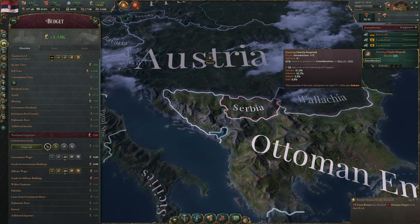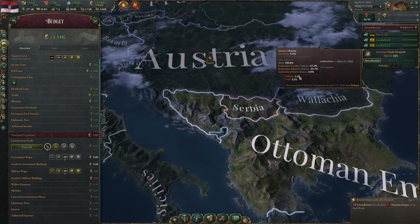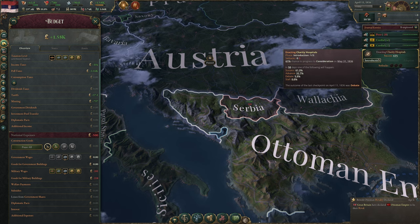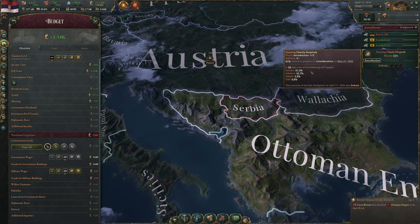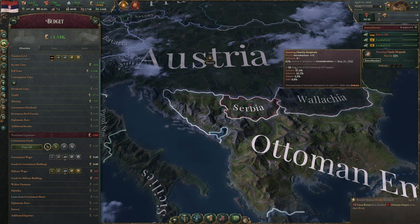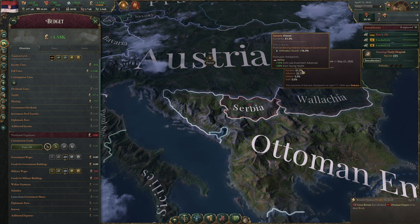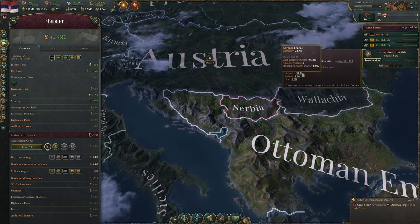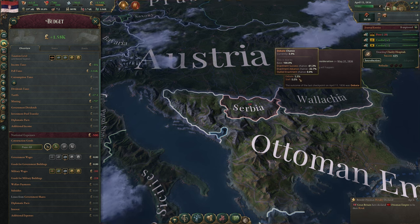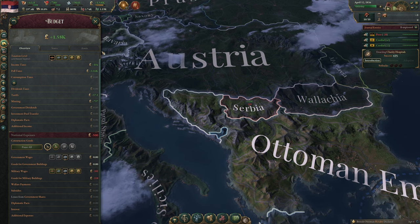So after 100 days and two checkpoints: one advance event (+15%), one debate event (+30%), our success chance is now 61%. We have a 35% advance chance and only 5.9% debate chance. Let's unpause and keep rolling — that's effectively how laws get passed.